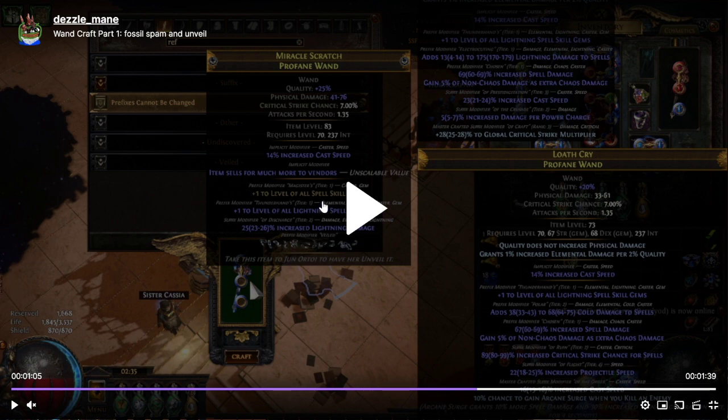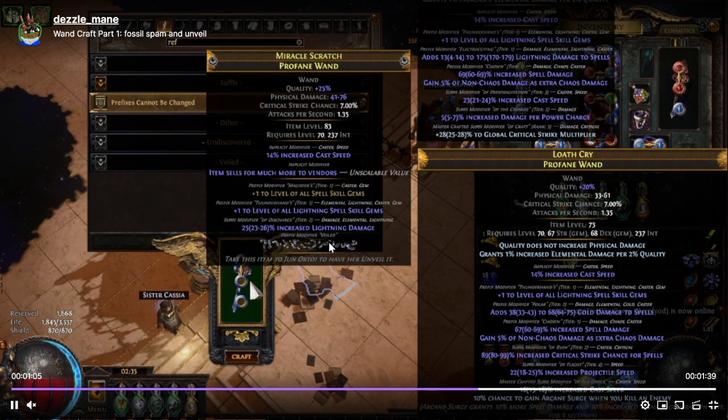Now there is nothing you can do to block mods for the unveil because you have filled prefixes. So it's one of those things where you have to get kind of lucky — it might take two or three tries, or it could take as many as 20 or 30. It's a very RNG-intensive step. We got our veiled prefix. We have the plus one lightning and the plus one all spell; we have to go unveil it and hopefully we get the spell damage.